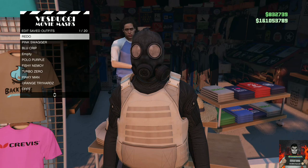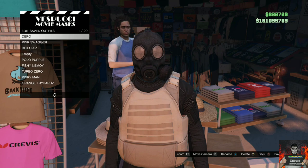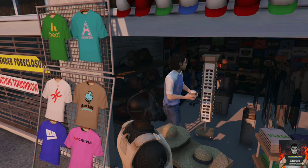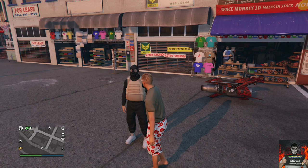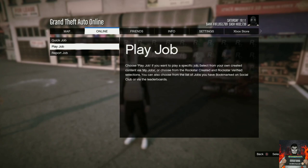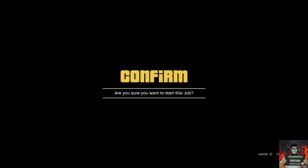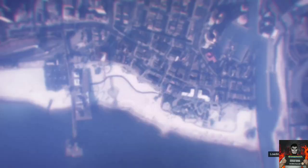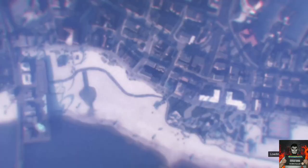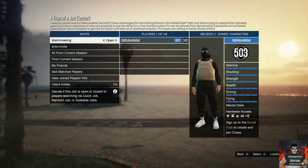Make your way over to the mask store. Overwrite the saved outfit on slot one — basically just save this as an outfit on slot one again. Back out from the mask store and apply the saved outfit we just made four times very quickly. Then open up your pause menu, go to online, go to jobs, go to play jobs, go to Rockstar created, go to missions, and start up a mission called Titan of a Job. Accept the alert — you should have the job menu. Go to confirm settings and launch the mission solo.